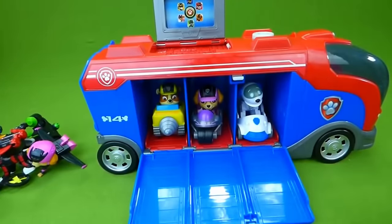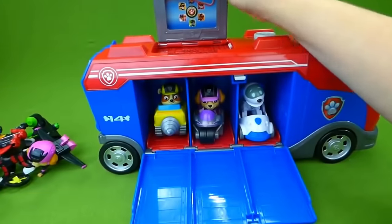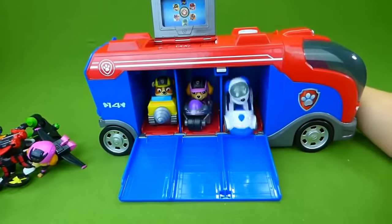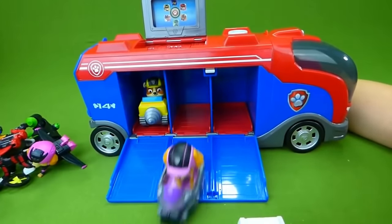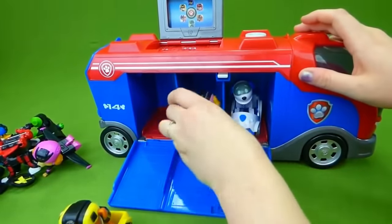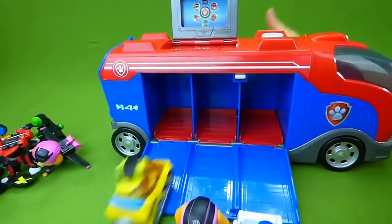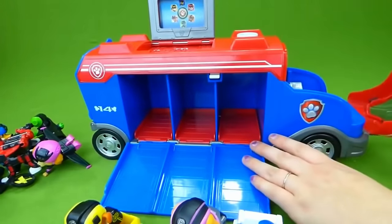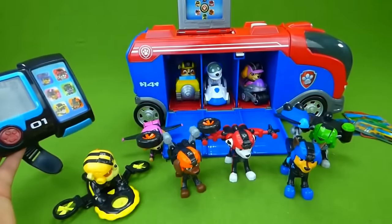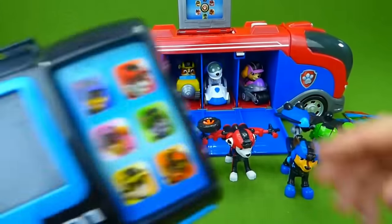We have our three characters in here — Robo Dog, Sky, and Rubble — and a little slot right here where you can put your mission cards. There are buttons on the back so you can make them roll out and send them off to the rescue to help Barkingberg. That's really cool — this opens up, and back here you store your cards. If you have any questions, place them in the comments and subscribe to my channel for lots more toys. Thanks guys!